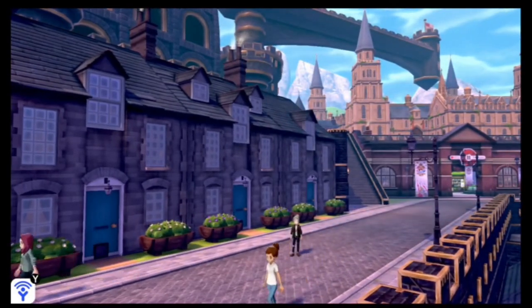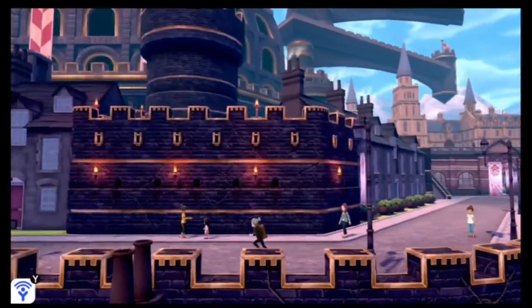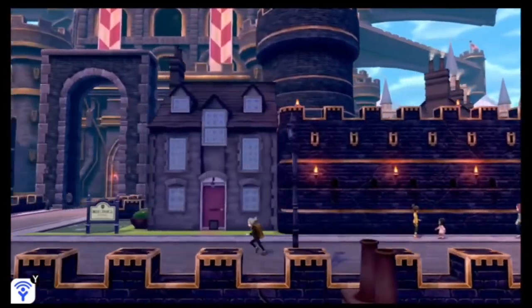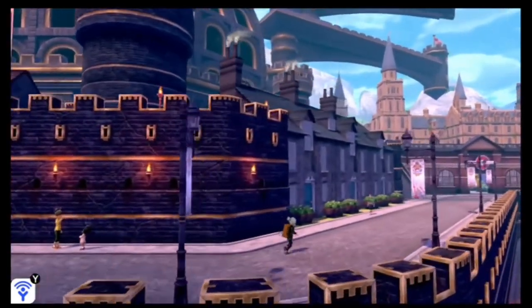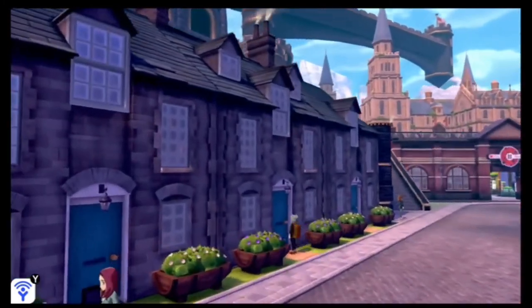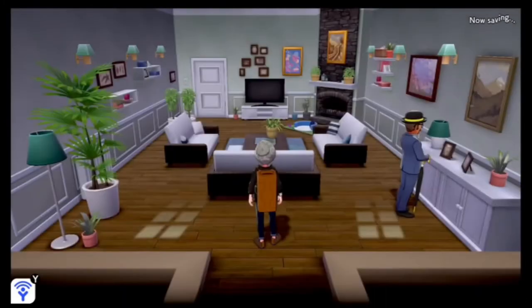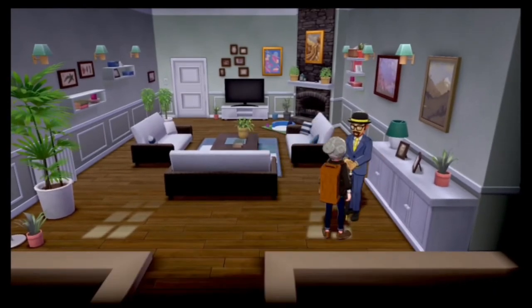First of all you're going to need to be in Hammerlocke — home of the Dragon Type Gym Leader. You're going to walk through the gates, make your way over this way. Most of you have probably been to this man's house, but just in case, the middle house right here — you walk in and speak to this man and after you talk to him he will give you the heat rock.